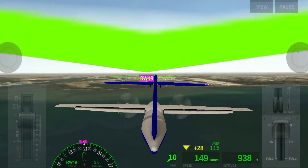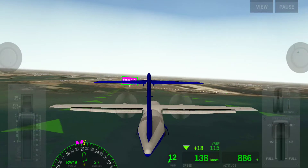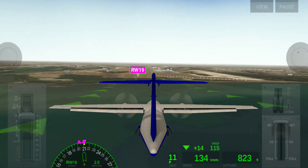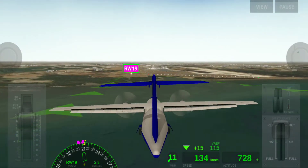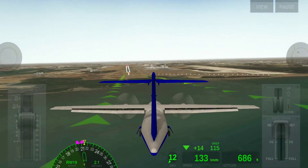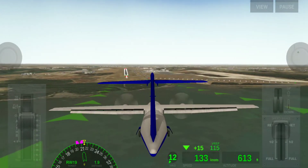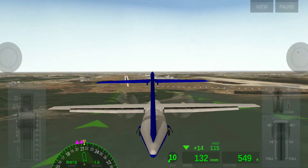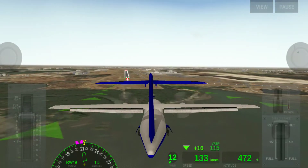Landing gear down. We are going a little bit off track. The runway is straight ahead — we can clearly see the visible runway.